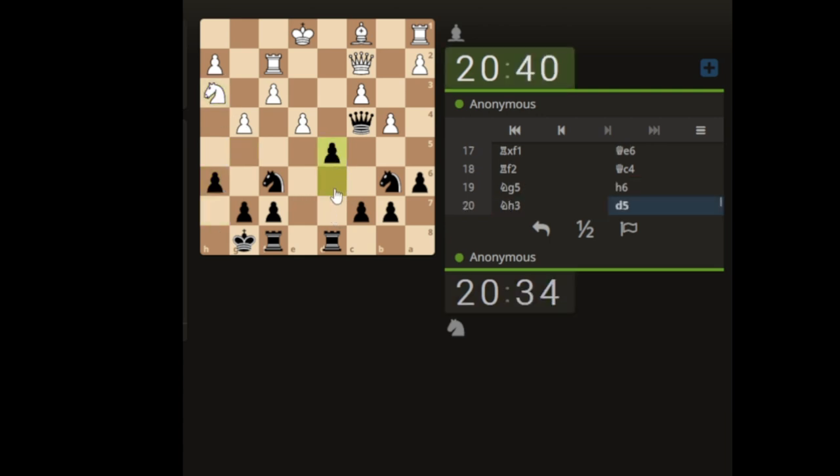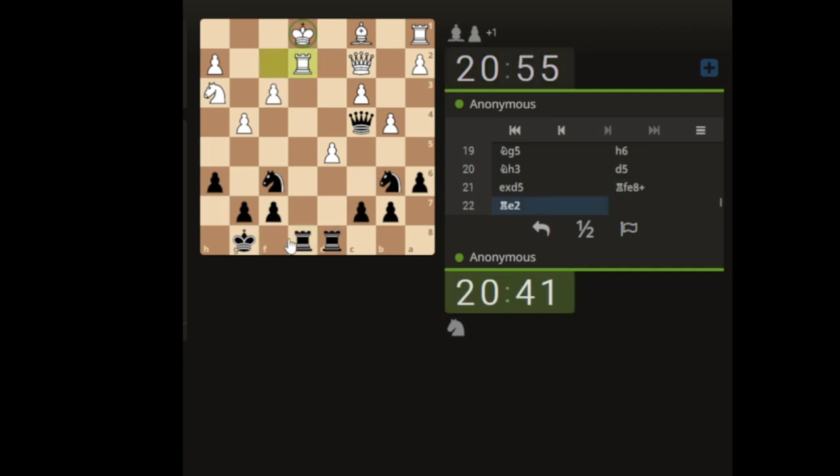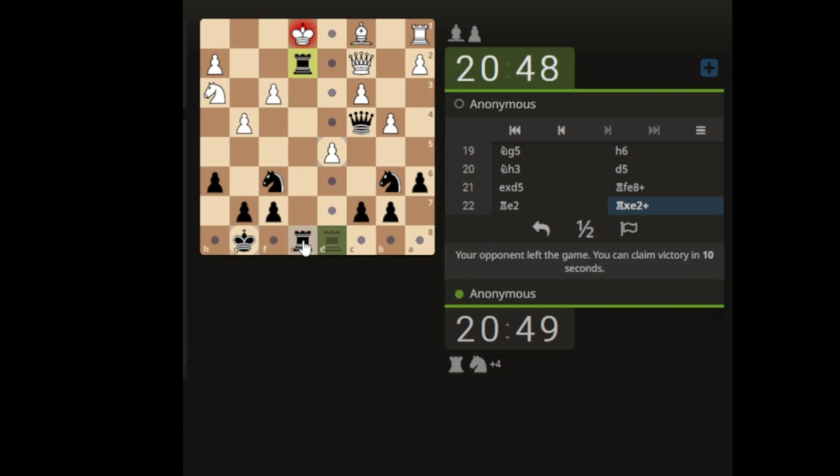Let's hit this pawn - it pushes down, doesn't push down, put a check on the king. Don't really need to overthink that and we can take - I think we'll take because then we get the queen. Oh, that's how they've left the game - not getting to finish off, so nice position and nice play I think.